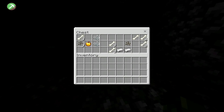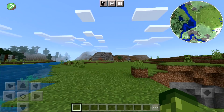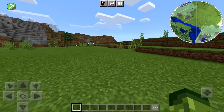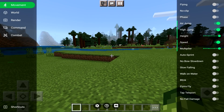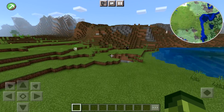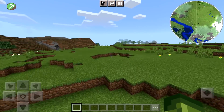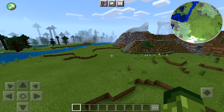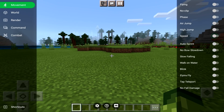Inside the chests: a golden apple in one, and garbage in the other. This is how fast you can run with the speed multiplier. The perfect combination is high jump, air jump, and speed multiplier together — I feel like a goat, it's perfect. We're going to tone that down and turn those off.